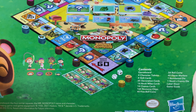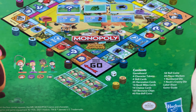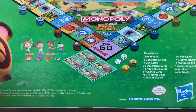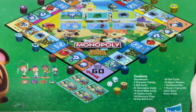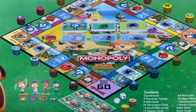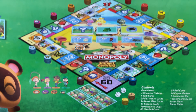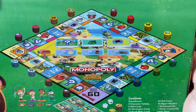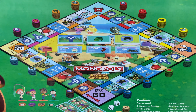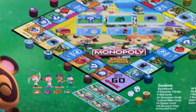I can see skill cards at the bottom and decoration cards. You know how normally Monopoly has chance cards or treasure cards? There's a bunch of different cards here. There's also Nook Miles cards, and tokens for fossils, fruit, butterflies, and fish — I'm curious to see how those are going to work.